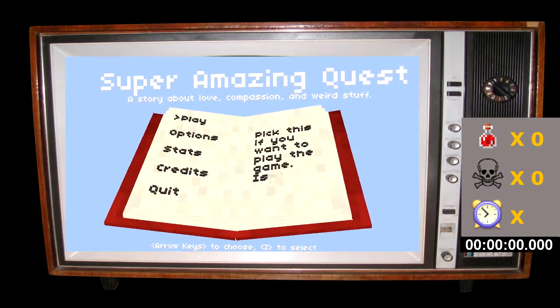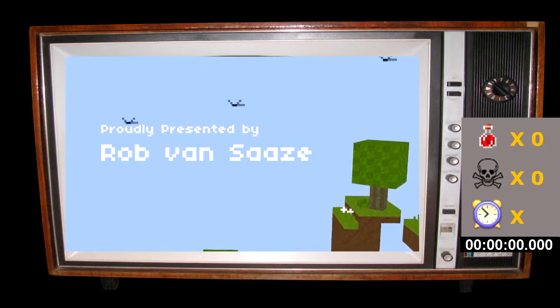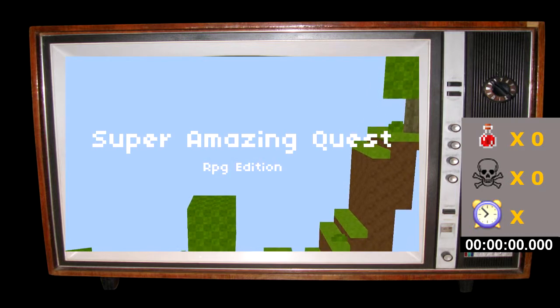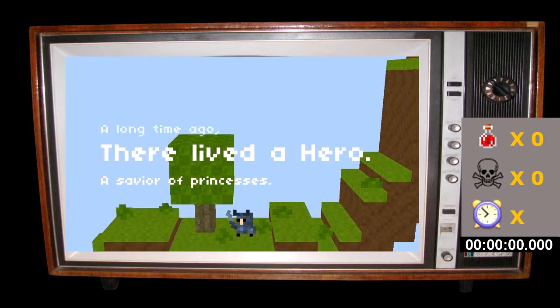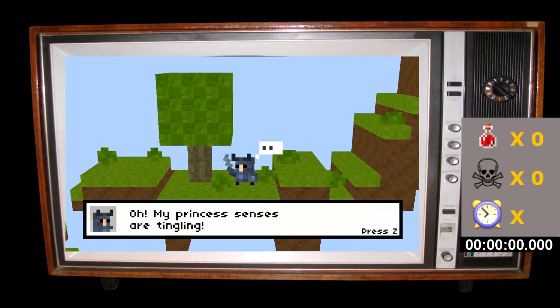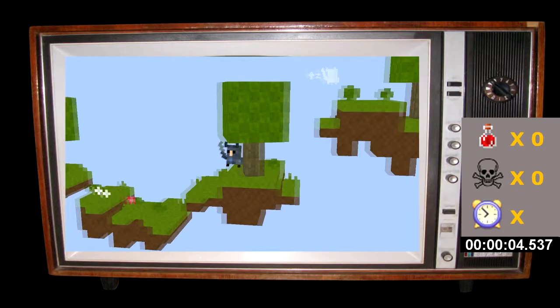Hey everybody! I'm here with a 2D side-scrolling — or 2.5D — platformer that I've been led to believe, based upon the title, is Super Amazing Quest RPG Edition. A long time ago there lived a hero, a savior of princesses. My princess senses are tingling — I think there is a princess who needs my help in the vicinity. Better go lend her one of my heroic hands. Onwards! Let's get a feel for the controls.